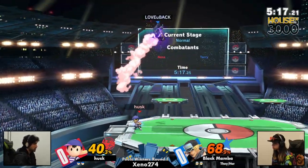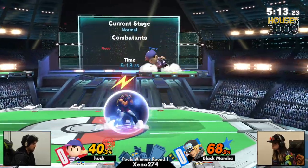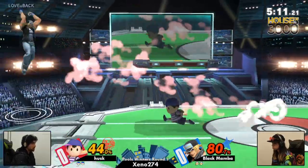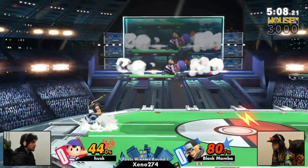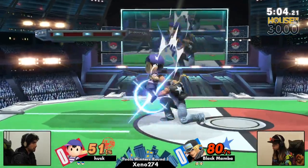Putting Terry at disadvantage. Good peek of him to keep him there. Now Terry in the ground — this is your position as Ness to shine. Those great out-of-shield buttons, but in general just these great buttons to keep Terry out from jumping in too hard.